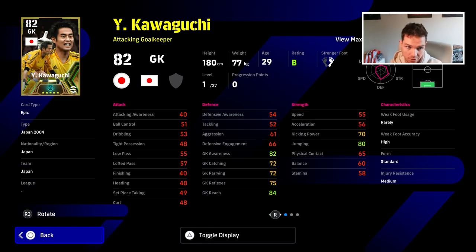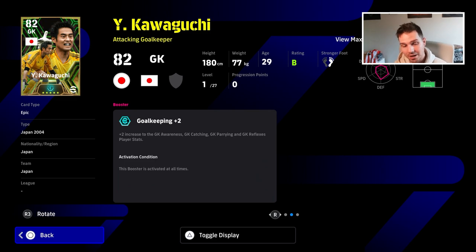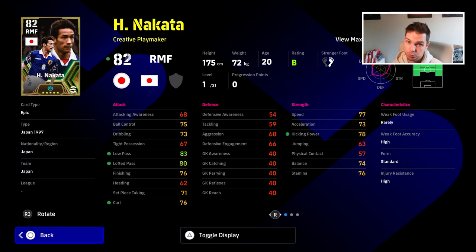I wanted to go through the boosters available at the moment. We've also got another goalkeeper here, and him and Kahn obviously share similar kinds of boosters. We're going to see different players with the same boosters and the same players maybe with unique boosters. Will we see a Cristiano Ronaldo? I did a mock-up at the end — it's not an official image, obviously. The wording that's very important to me is that the booster is activated at all times — the activation conditions — that is probably a sign of where they could go with it.